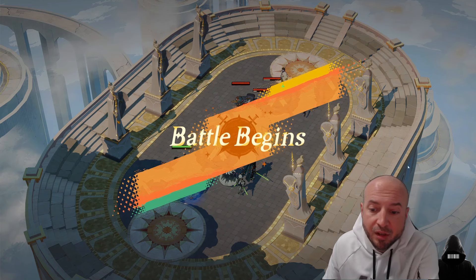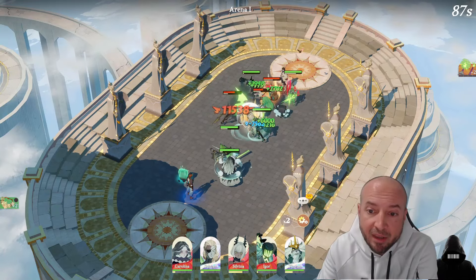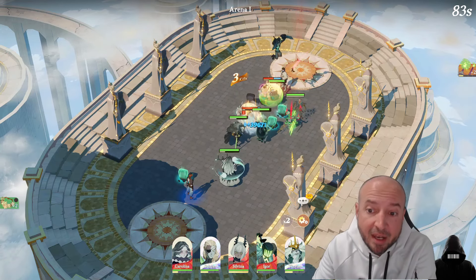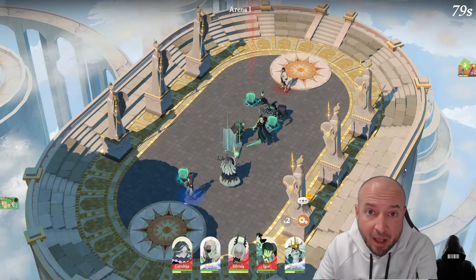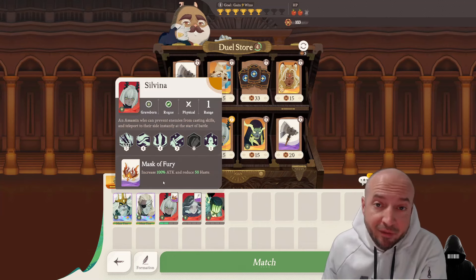Here we go, hopefully it's still slowed down and you'll see Silvana jump and kill. Then she jumps again, jumps again after the shield, and she'll jump again — one-shot again — jump dead, jump dead, jump dead. 11 seconds this time. If you use Silvana and have the artifact and have this Mask of Fury, you're pretty much going to win.